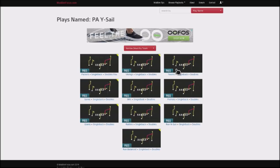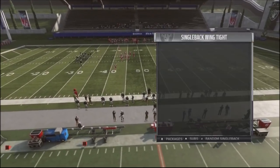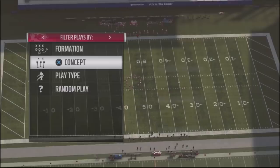The only defense that's pretty consistent in shutting you down would be a cover four drop, but not everybody runs a cover four drop. So this is definitely a good play to throw in, especially when you need 25 or 30 yards in a third and long situation. It can catch your opponent off guard and it can be very annoying to stop. It's out of single back doubles in the Raiders playbook, and the play is play action Y sale.